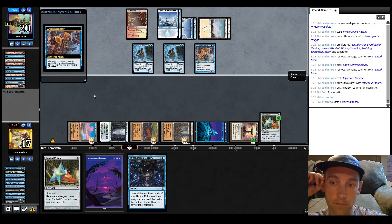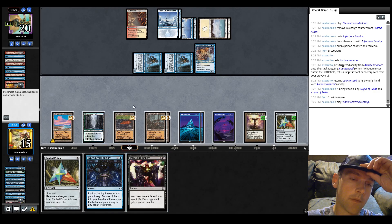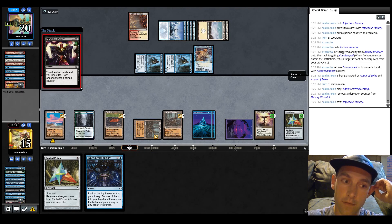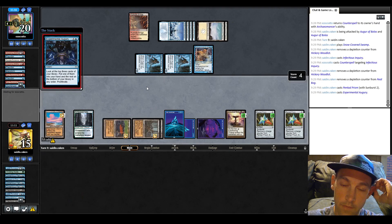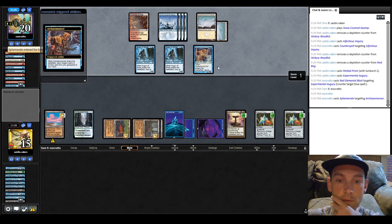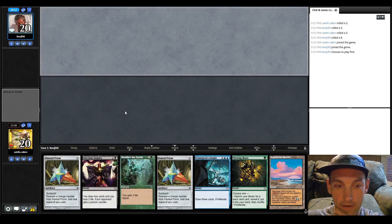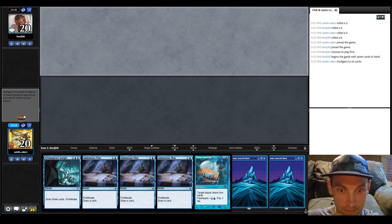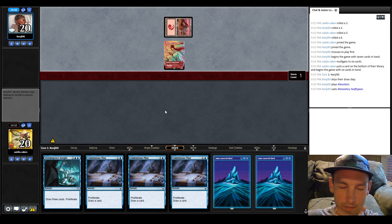They use the Counterspell on Infectious Inquiry. Now I go Pentad Prism. Looking for a big draw spell — are you kidding me? The only thing that could save us is a Deep Analysis. We are simply attempting to win a match, never giving up. We'll put back the Deep Analysis. If we draw any two-mana dual land this is a pretty good hand. I cycle and grab the Rhymewood Falls. So far this deck is not performing super hot — I think we went one and two in all of these games, so it's not like it was never close.